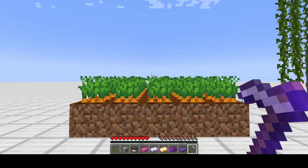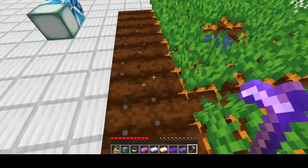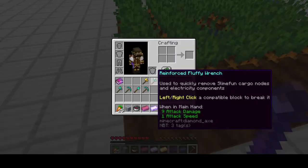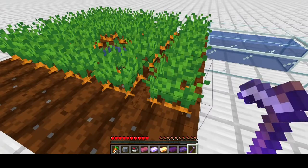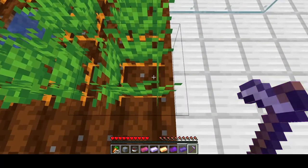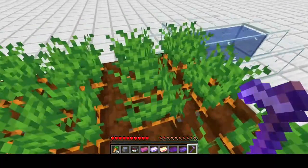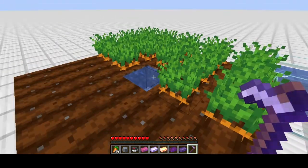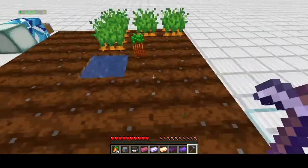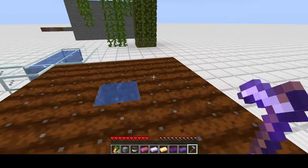Let's go ahead and break a row and see how many we get. We got 25 out of one row — now while that is possible in vanilla, it is very rare to get five out of five carrots. And we got 24 that time, so it does allow you to clear a whole lot of area a whole lot quicker.